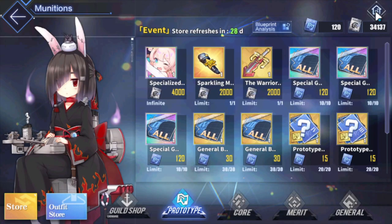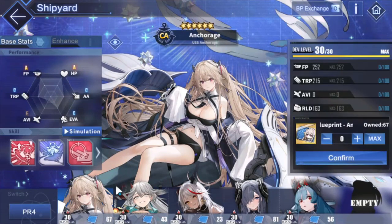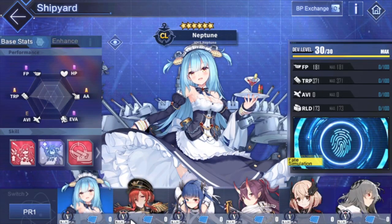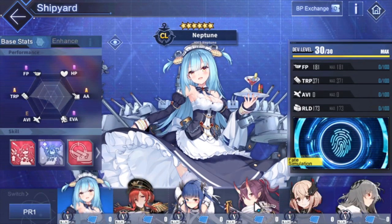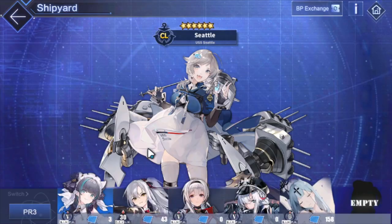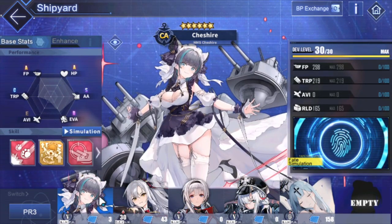If you have duplicate prints of a ship that's already maxed out - meaning fate sim 5 is available and completed - those leftover prints go towards prototype cores. For example, PR5: if it shows the little 5 icon, they're maxed out. In my case, all my PR1, PR2, and most PR3 ships are giving me cores.